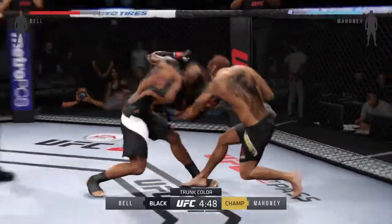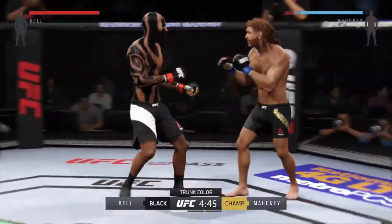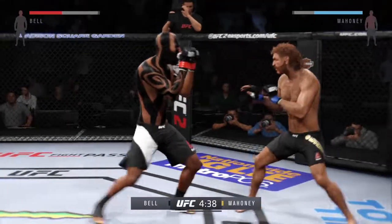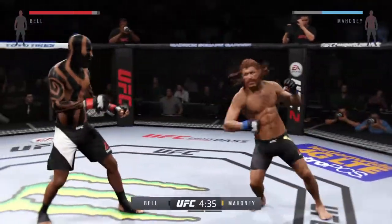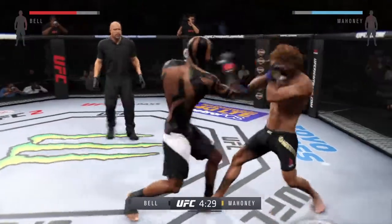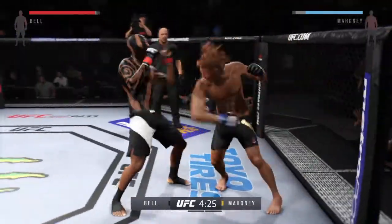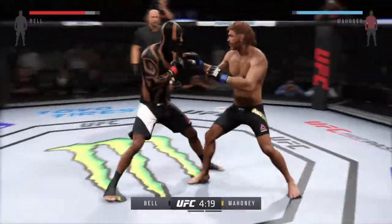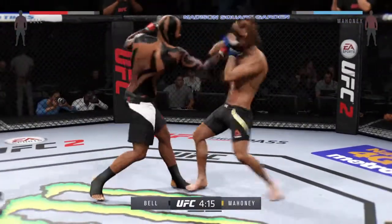It's one thing to have the reach advantage, it's another to use it. He's got a big reach advantage so he needs to use his jab to keep his opponent out of harm's way. He was looking for the head kick but it was blocked. He's doing a fantastic job of blocking shots.